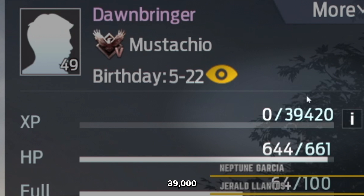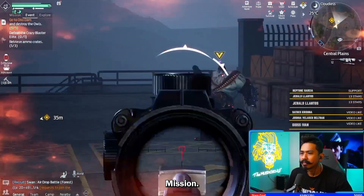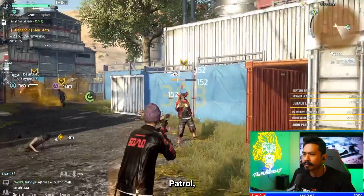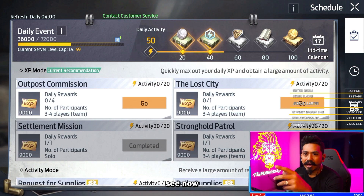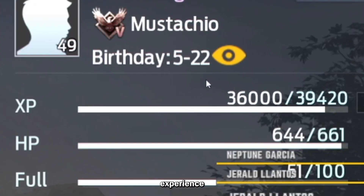I need 39,000 experience points. Settlement mission. And just like that, 18,000 experience points. Stronghold Patrol, another 18,000 experience points. As you can see now, I've got 36,000 experience points — I just need 3,000 more experience points.